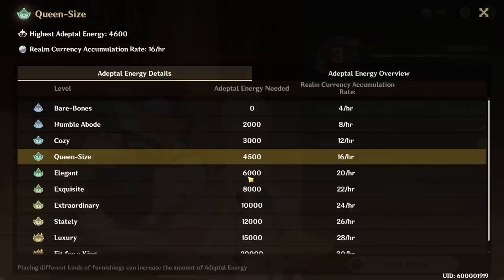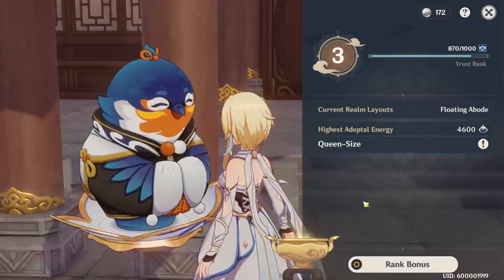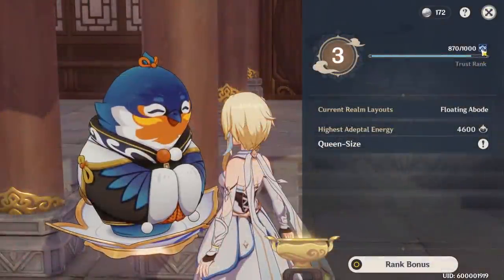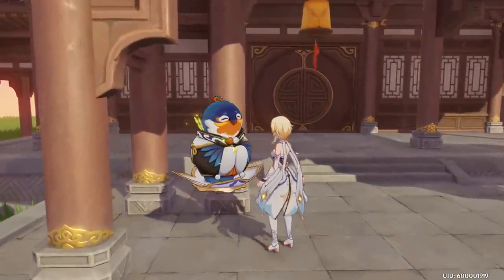I'm on Queen Size right now; I believe a few people are also on Elegant, so 6,000. To increase this, all you have to do is put furnishings and sets down — it'll tell you how much Adeptal Energy the set gives. The Energy Overflow tab shows how much you have inside the house and outside combined. The other islands haven't been unlocked yet, but assuming once we increase our Trust Rank, we'll be able to add furnishings on different little islands.